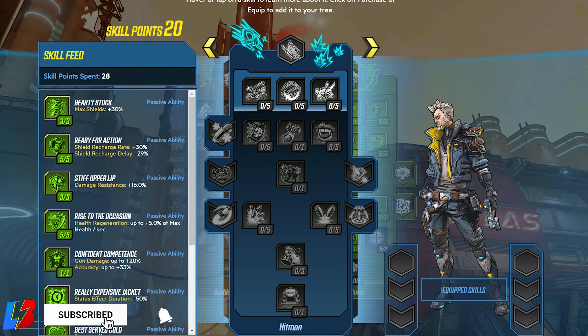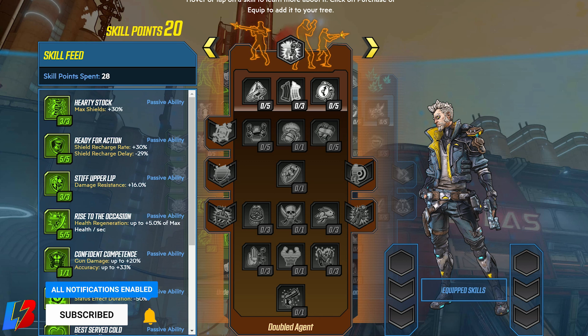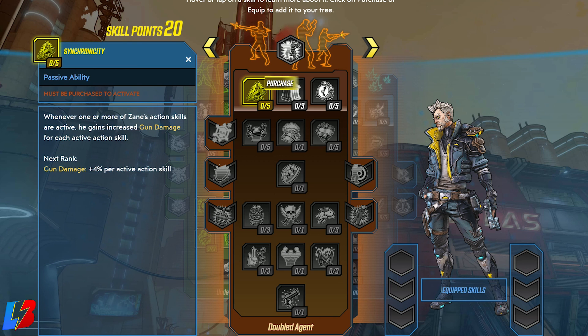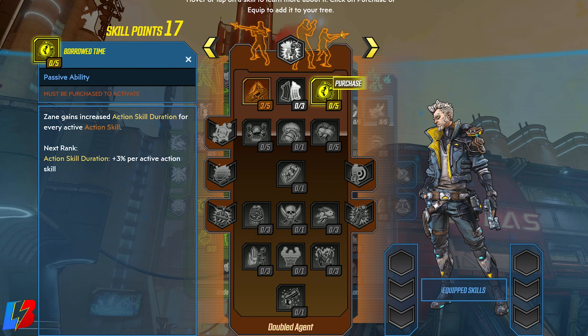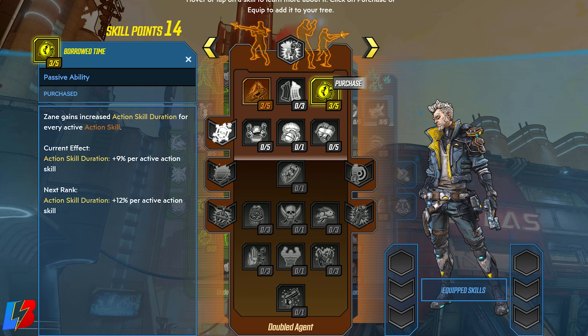Now that we've taken care of most of our health regeneration and some damage, it's time to get some skills from a different skill tree — the Double Agent tree. We're going to start with row number one and go with Synchronicity, spending 3 points here. Whenever one or more of Sane's action skills are active, he gains increased gun damage for each active action skill — putting us at plus 12 gun damage per active action skill. Staying in the same row, we're also tapping into 3 points from Borrowed Time — Sane gains increased action skill duration for every active action skill, putting us at plus 9 per active skill. The longer our action skill stays up, the longer our gun damage stays up through Synchronicity.